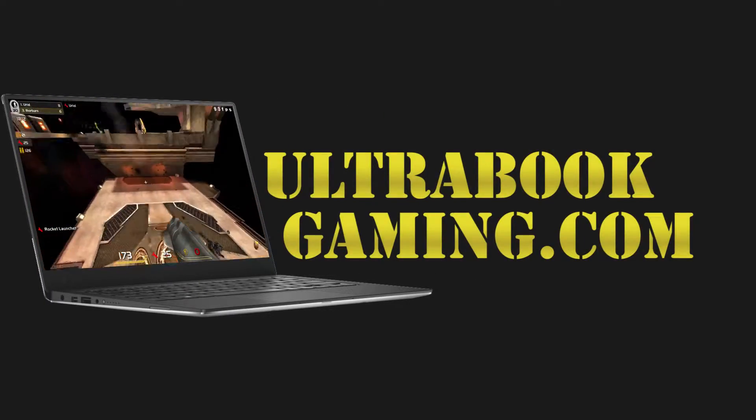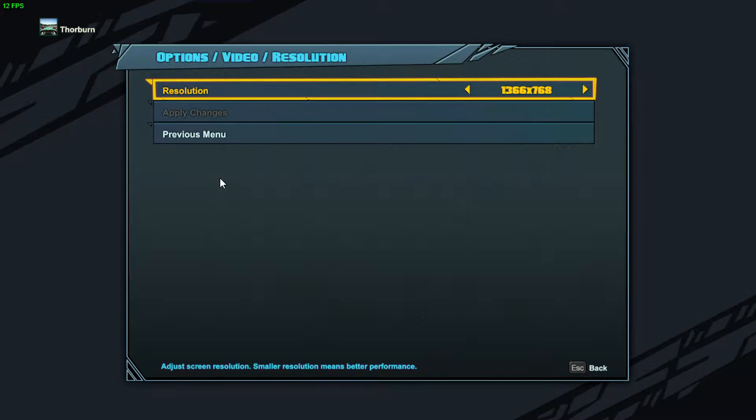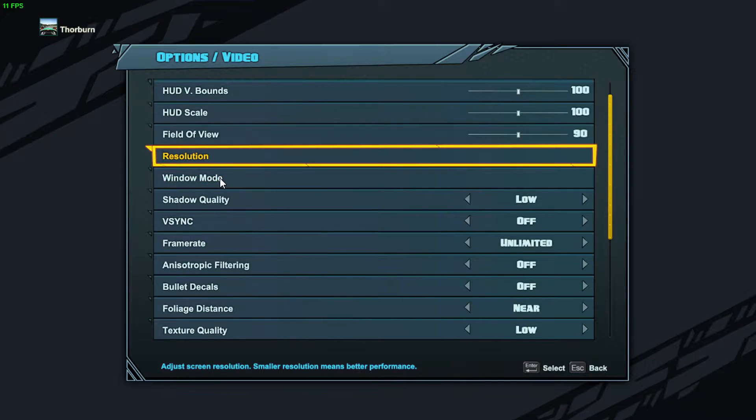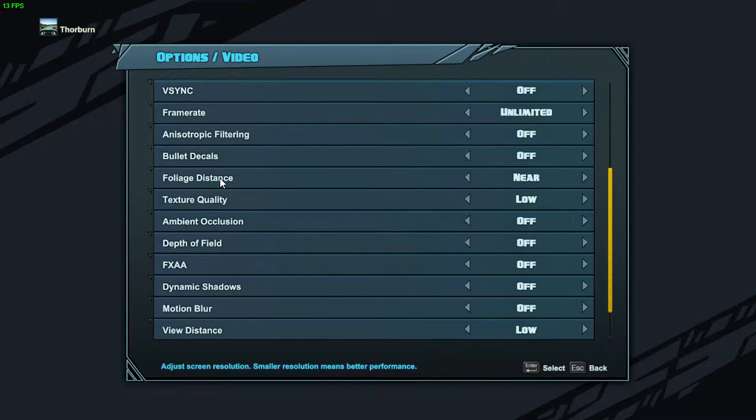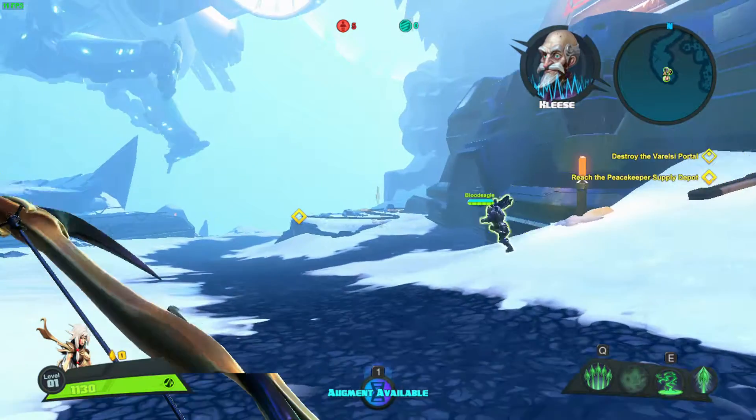Hi, I'm James, and in this video I'm taking a look at the Battleborn Open Beta. This is running on Intel HD 520 graphics on a Core i7-6500U, and as you can see we are running at 1366x768 at the minimum detail settings for the game. Frame rates are uncapped and everything else is turned to minimum.